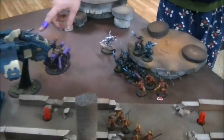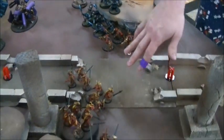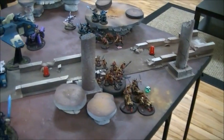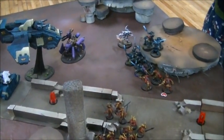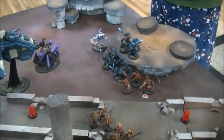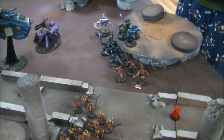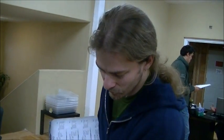Moving this Soul Grinder up — he's going to take a shot at that vehicle, try and blow it up, and if he doesn't, he's going to charge it. Moving the Keeper of Secrets up — I can't not do this. These guys moved up, these guys moved over, they only moved four. These guys dropped down and we'll run them — six inches. I have the Pavane of Slaanesh ability, which is a ranged weapon with range 18. I roll to hit, and if I hit the target unit must move a D6 — I can direct their movement. The goal is to move them so the Bloodletters can charge them.